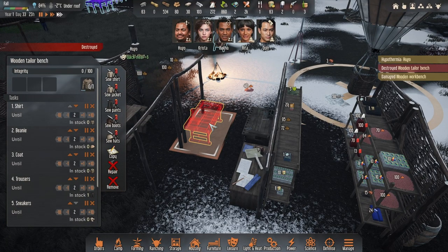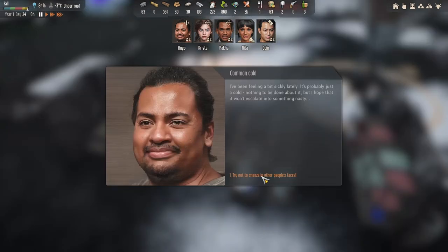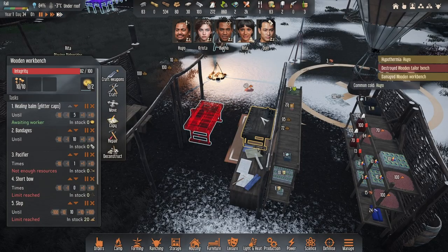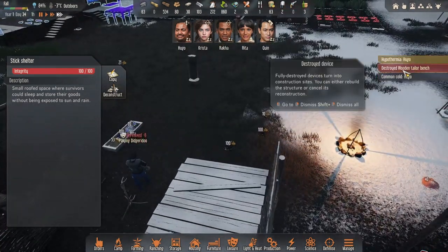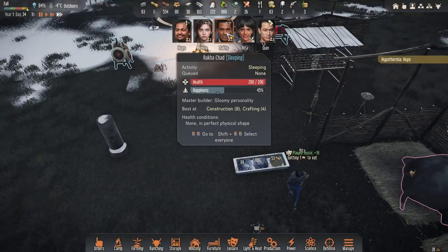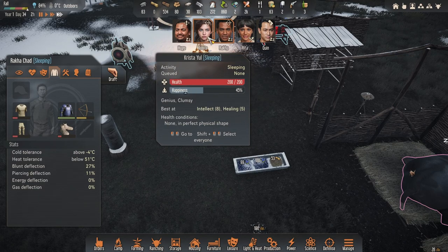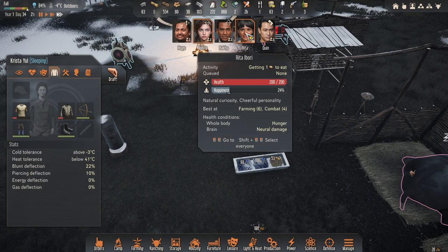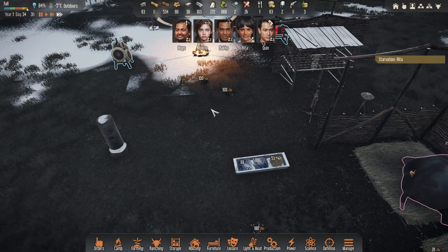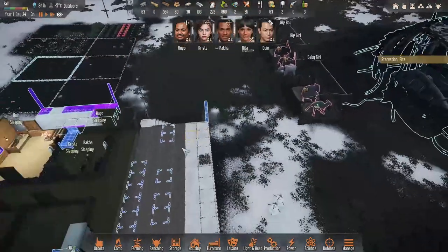He turns around and goes about this one — common cold, yeah, don't sneeze in other faces. We did see better days than that. Raka had a meltdown, and she had a meltdown, so yeah, we'll see. Starvation — Rita, you have food, go eat! What's wrong Rita?